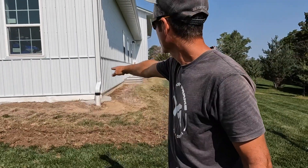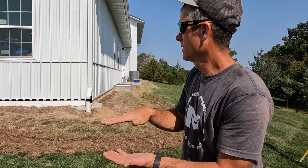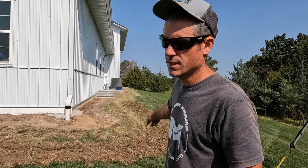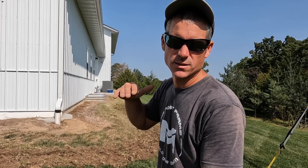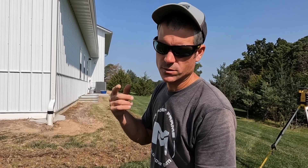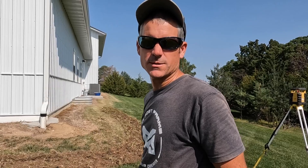I want my top block to kind of be level with my bottom trim or cap. This corner here is 22 and a half inches lower than that, so that means I'm going to need three blocks. Three blocks is 24 inches, plus three and a half is 27 and a half, minus 22 and a half is five inches. I've got to add three to four inches of rock, so we need to go down about eight inches from that point.